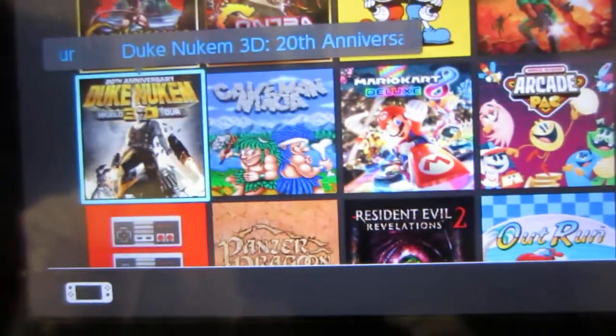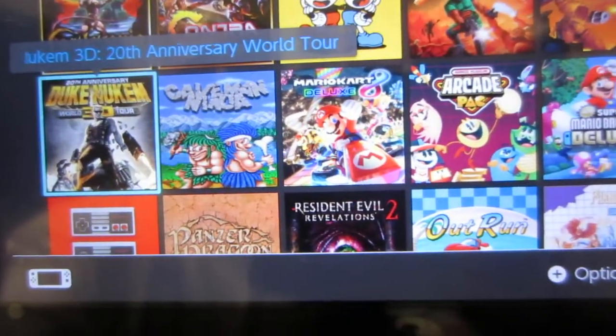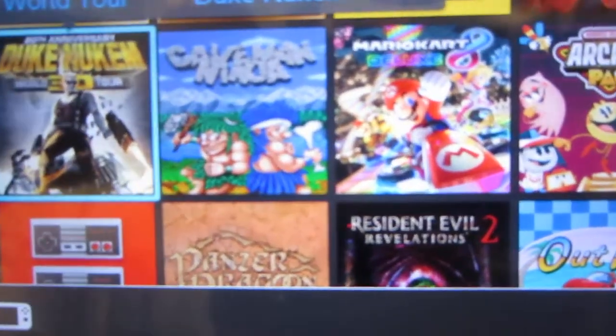You can also play Duke Nukem 3D with slightly updated graphics and new voiceover from the guy who did the original voiceover for Duke's voice, or you can turn that off and play with the original graphics and sound.